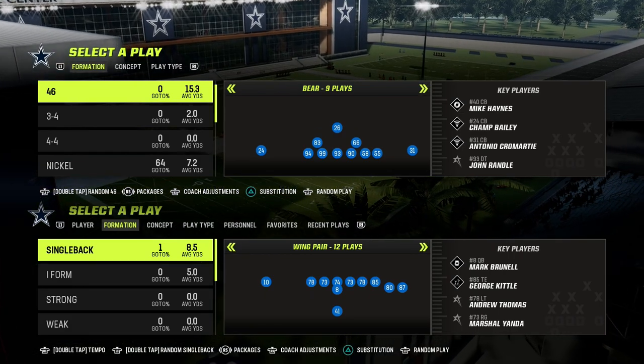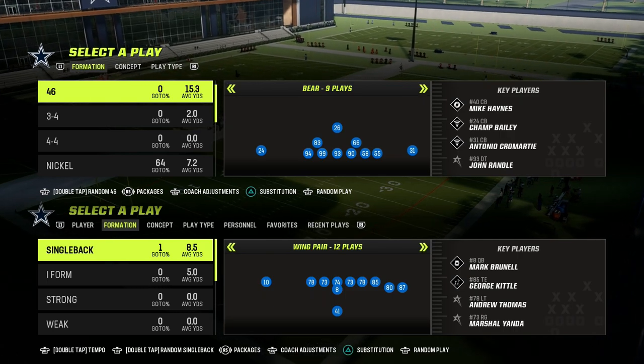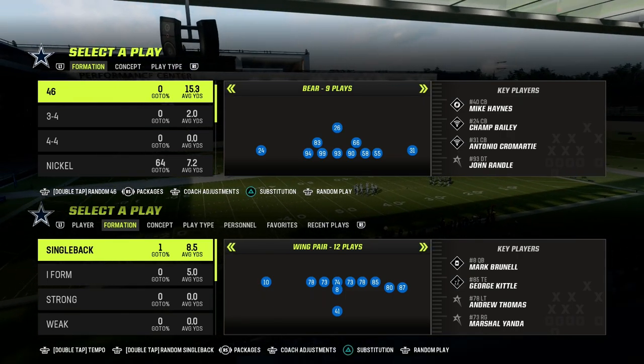It doesn't have to actually stop the most popular routes for a long time — it just has to stop the routes for a split second, and I'm going to show you how to do that in this video. We're going to be talking today about the 3-3 defense out of the Nickel 3-3 formation.